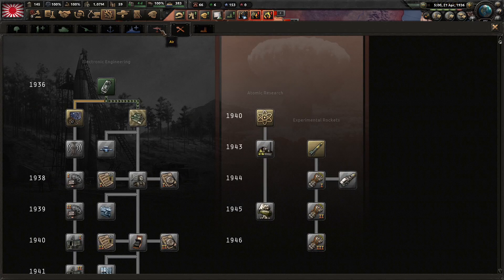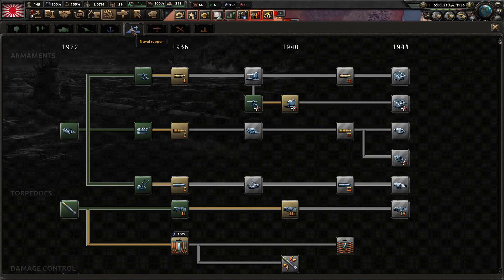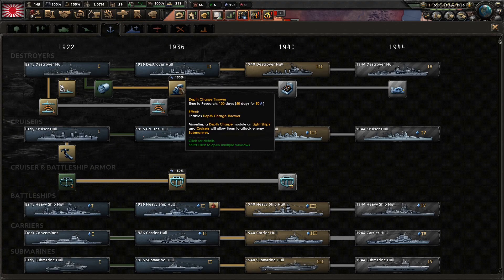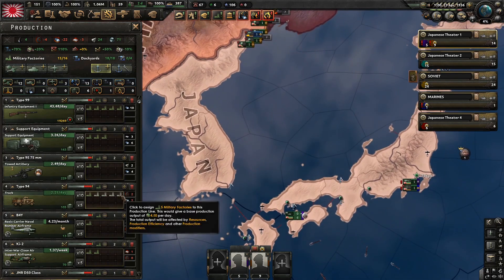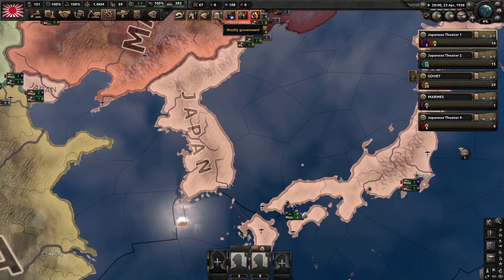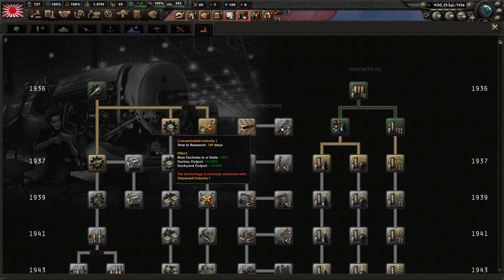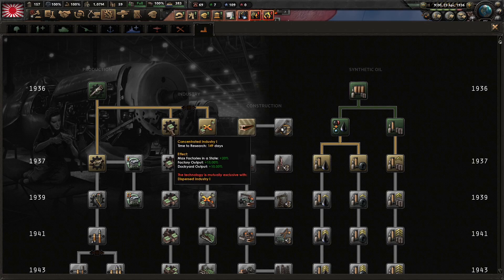I guess we probably want the raider option. I'm not sure what this unlocks exactly. There aren't really any components we want immediately, though the depth charge one is worth considering. I'm not entirely sure how to structure the navy at this time - something I'll just have to figure out. Let's make more infantry equipment because we're pretty short on that. I think I'm going to go concentrated industry this time.